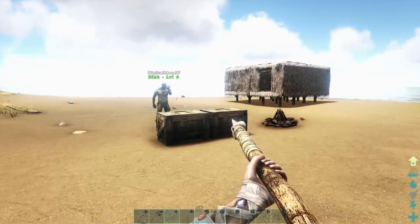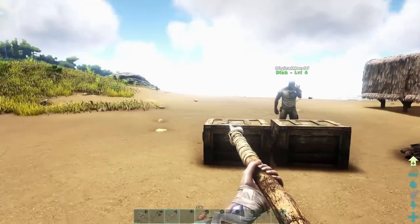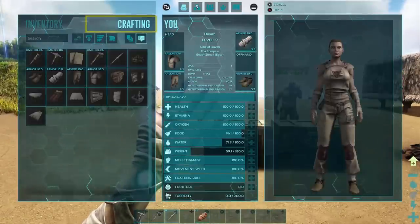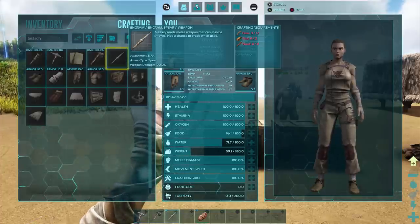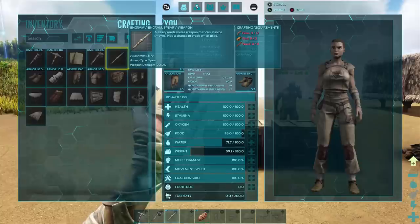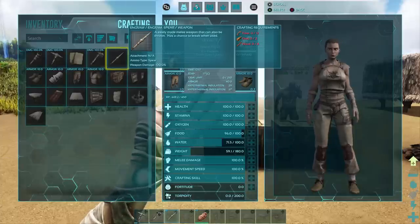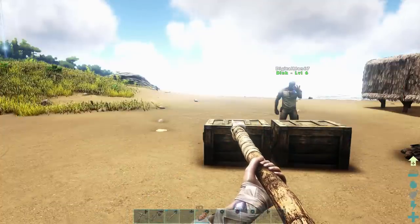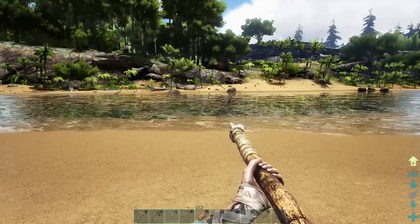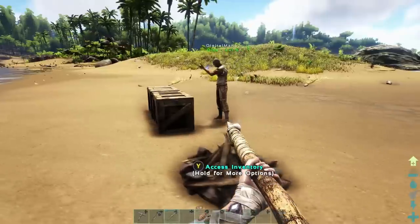Did you craft spears? Not yet. So what do you need for spears? Just go into your crafting menu — if you select the spear it'll show you the crafting requirements. You need 12 fiber, two flint and eight wood to craft one spear. You're going to want to craft between five and ten spears because they do break after just a few hits. And spears are the best weapon over axes or a pickaxe.